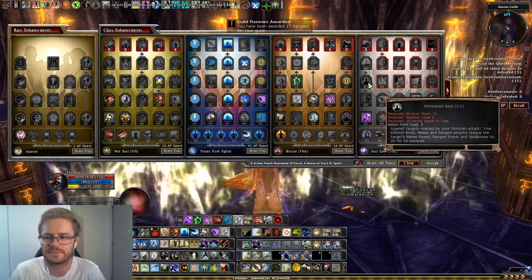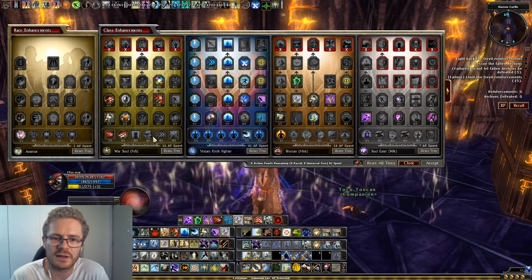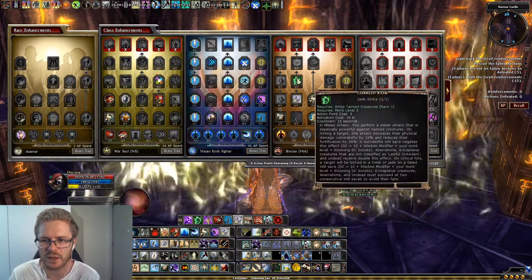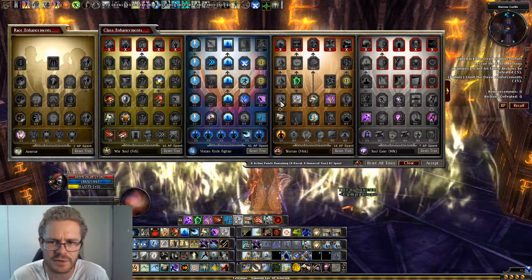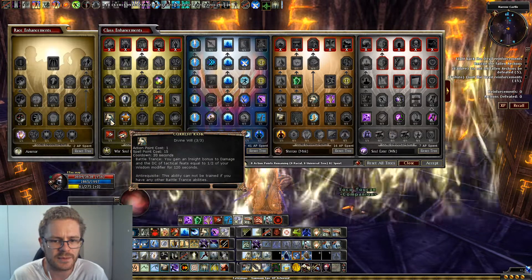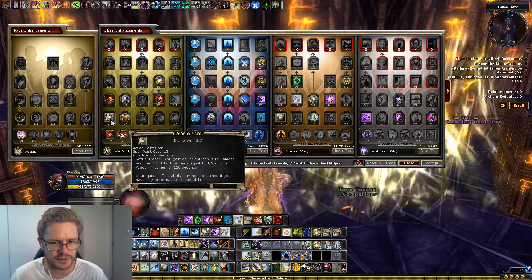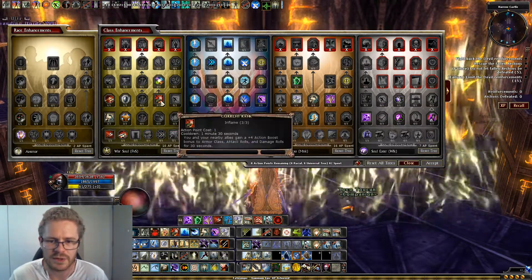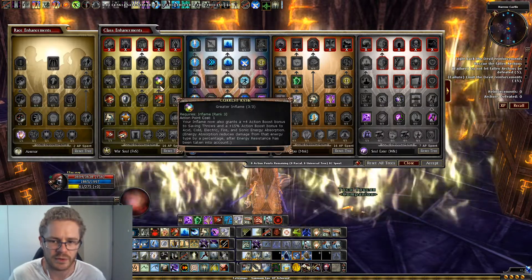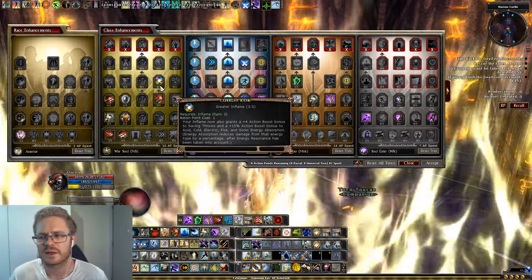There's a lot of flexibility in the enhancements - you can do almost whatever you want as long as you're getting Taint the Aura, Jade Strike, and whatever other debuffs you can find. I've gone up in the War Soul tree - it gives a bit of HP. Divine Will gives half your Wisdom modifier to damage. In Flame gives a plus four action boost to damage and attack rolls for everyone inside it, and Greater In Flame gives action boost enhancement bonus to absorption.